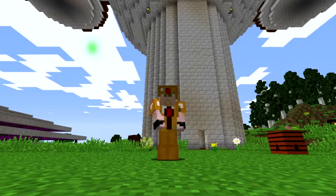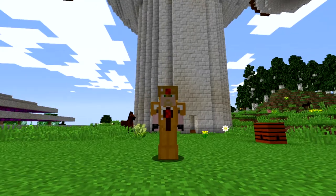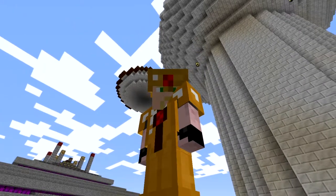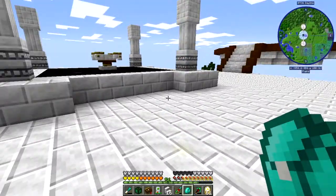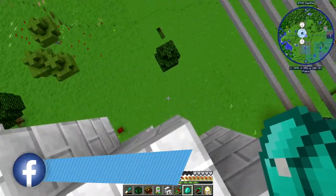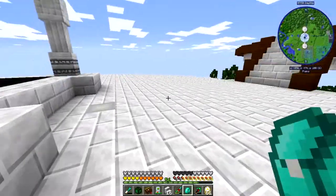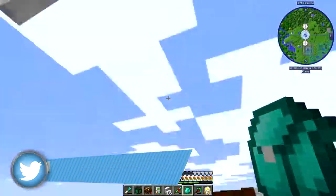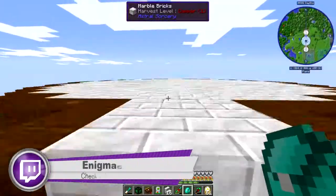Welcome back to Enigmatica 2 Expert Mode with EnigmaCraft 86, episode 31. I've got a few things planned for today — you can see this giant thing behind me. This has been an interesting little challenge. Astral Sorcery needs sky access and higher altitude, so I built this structure and have a few platforms off to the side.